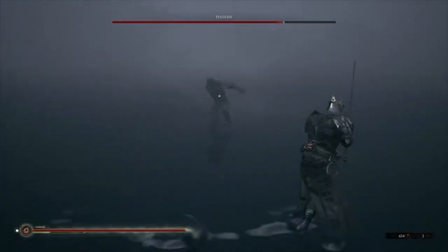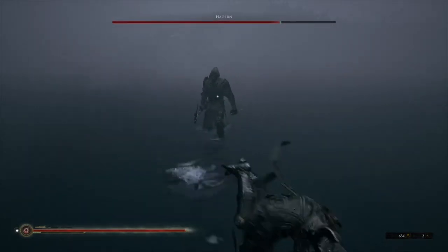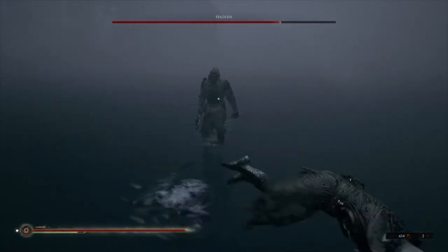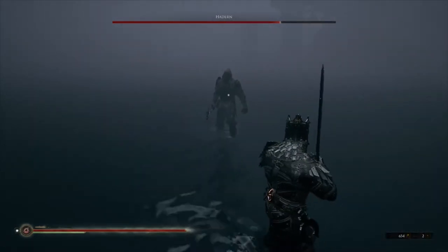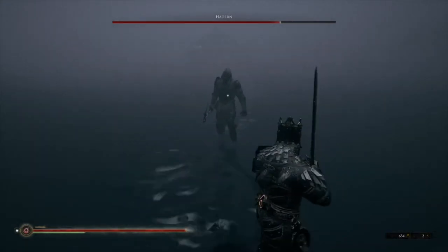Once you're comfortable, feel free to take some extra hits. When he goes into the Harden like that, if you can bait him into doing it, you can kind of run around to his side and you'll be able to get an R1 or R2 in there depending on your timing.